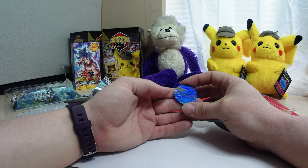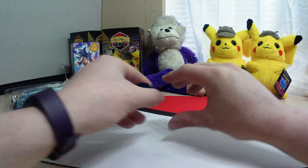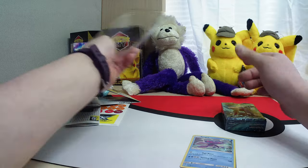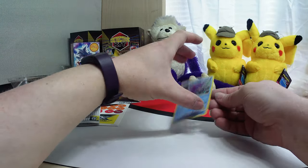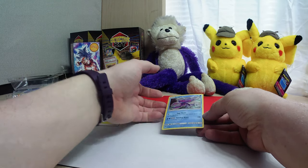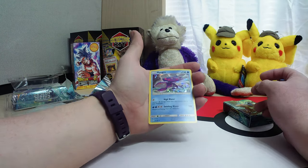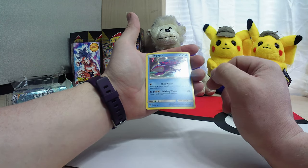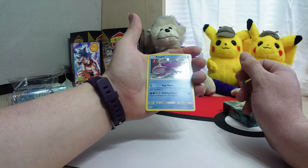So there's our coin — nice, pretty blue. And there's our theme box. Nice, pretty foil. So we got High Water: attach two energy cards from your discard pile to one of your Pokemon. So that could be very helpful very quickly.